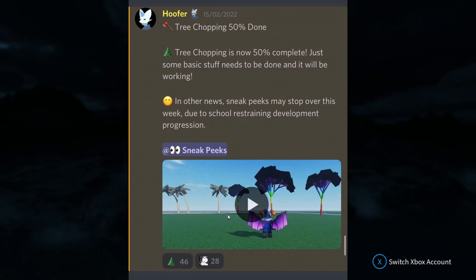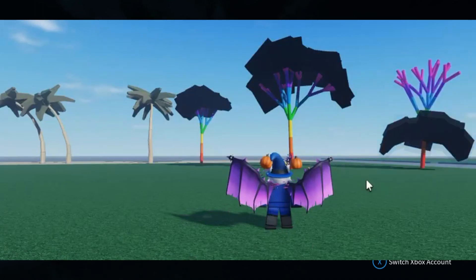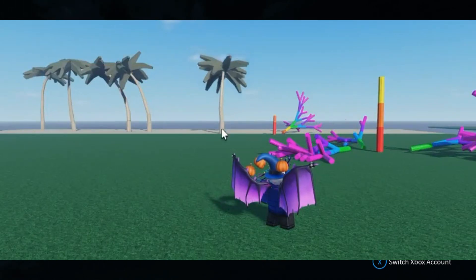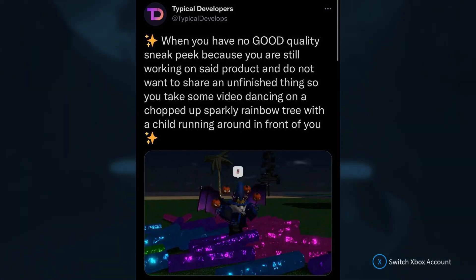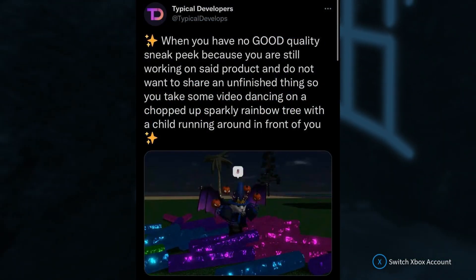Tree chopping is now 50% complete — just some basic stuff needs to be done and it will be working. In other news, sneak peeks may stop over the week due to school restarting, no problem. In the video, Hoofer clicks the trees and they just fall — he probably has the best axe in the game, chopping instantly. It's testing whether animations are working, things falling accordingly, sticking together as intended. You've got palm trees and rainbow trees too.